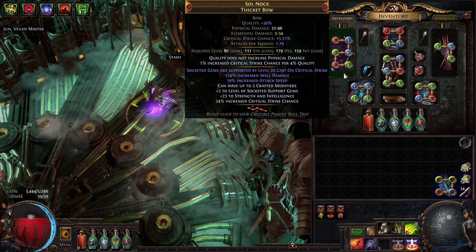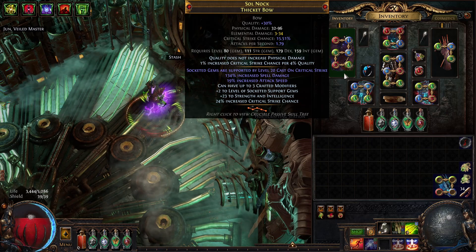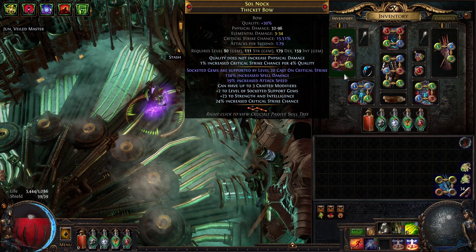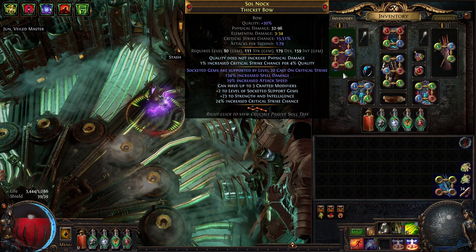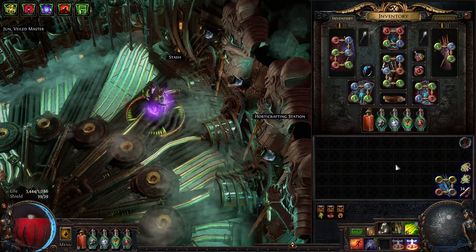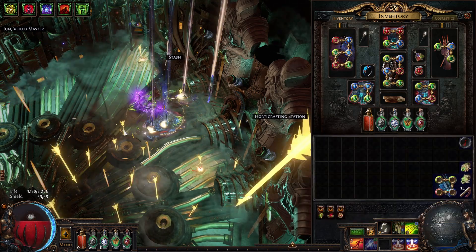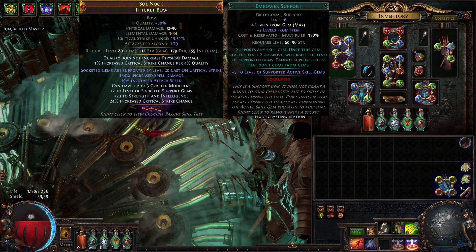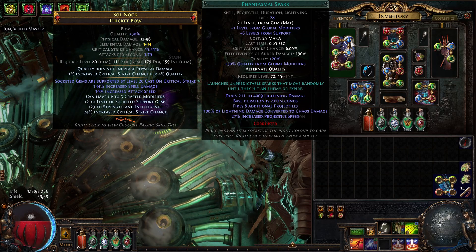My bow has a whopping 15.51% base crit, meaning I only need 700% crit chance to reach 100% crit — roughly 50% more crit chance than was previously possible. It's a Shaper bow with the level 20 Cast on Crit modifier, allowing me to run another link for more damage. I crafted spell damage with an essence, attack speed to hit the breakpoint of roughly 0.33 seconds to trigger my Mana Forges, and multi-modded for more damage and crit chance. Final links are Empower — giving the most damage as a support since bows don't have many modifiers, so plus-two socketed supports is insane.